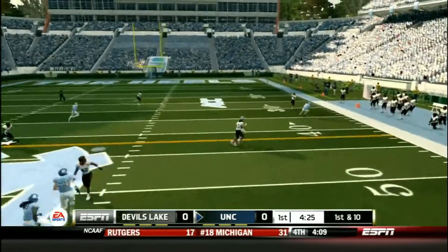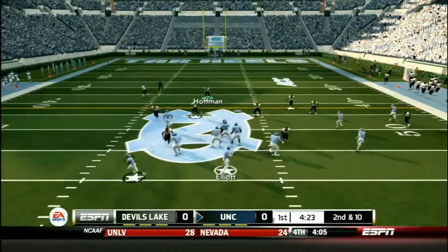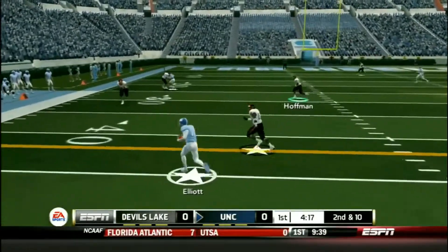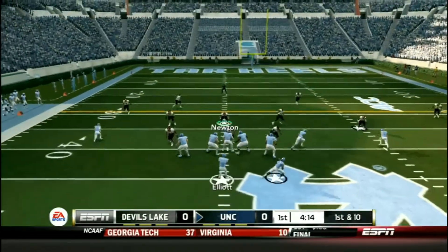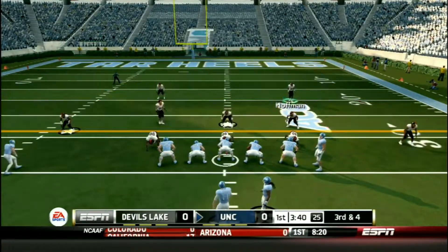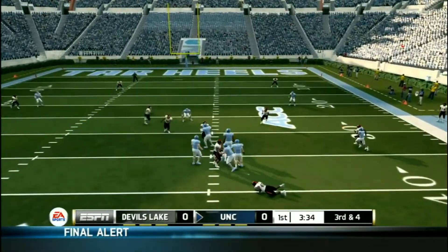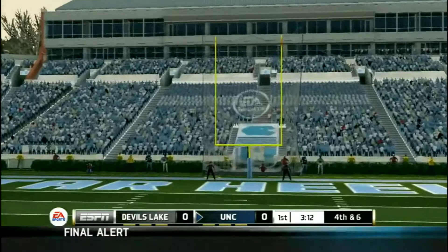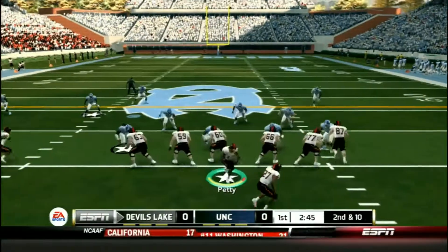North Carolina takes over and the first play they try is going deep, but it was a miscommunication. Now second and 10, Elliott back to pass, looking, got a lot of time — they run to the outside and he goes down at about the 39-yard line. No huddle, first down and 10, Elliott back to pass, throws to Brown, catches and goes down after picking up a gain of 5. Third down and 4, Elliott in the shotgun, back to pass — he gets sacked. North Carolina tries a field goal and the kick is up and it is no good. He didn't have the leg nor the accuracy, so Devil's Lake gets a break.